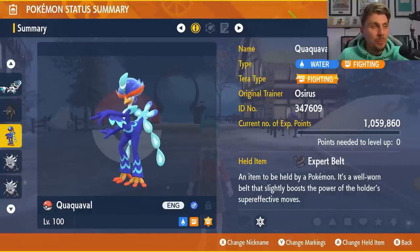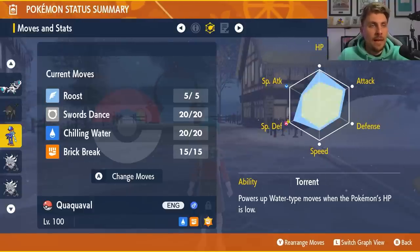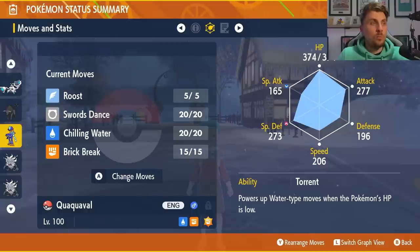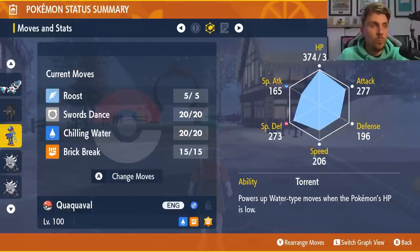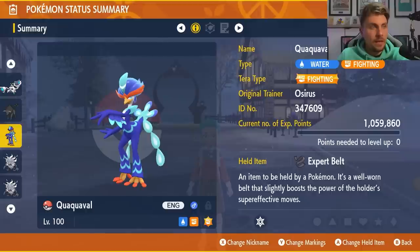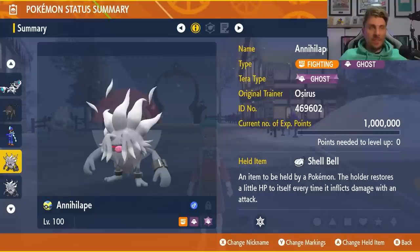Next up is Quaquaval — the starter Pokémon, Water and Fighting type — which I believe could do a decent job in this raid. It has the Fighting Terror type, Expert Belt as the item, and a moveset of Roost, Swords Dance, Chilling Water, and Brick Break with an EV spread of 252 HP, 252 Special Defense and a Careful nature. The premise is to target getting those Swords Dances up to plus six Attack and then utilize Brick Break, which is super effective against Inteleon. With its Water typing you'll resist Snipe Shot and other Water-type attacks, and you won't care too much about Ice-type attacks either.